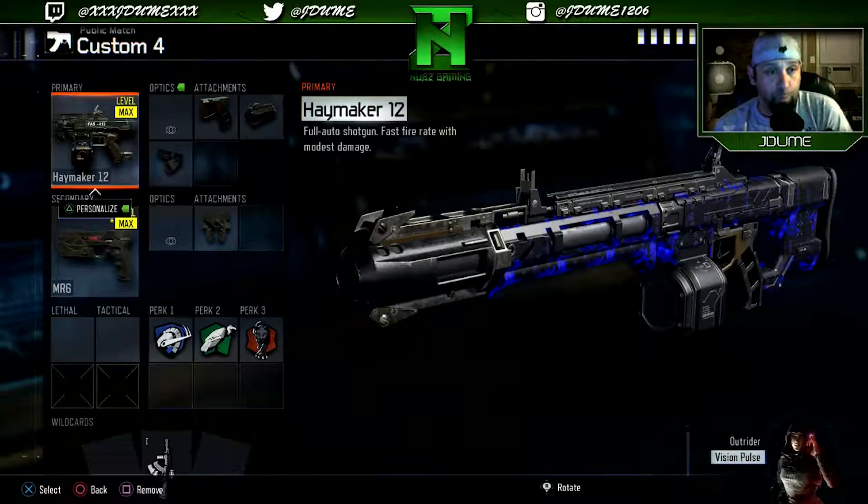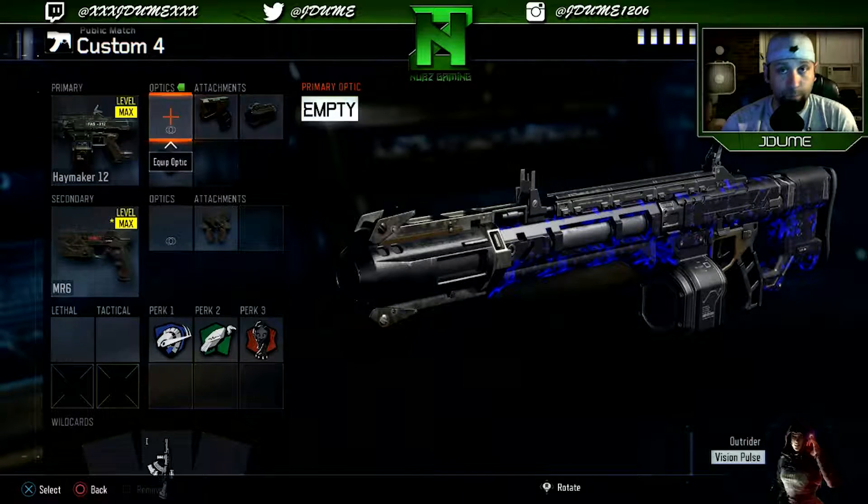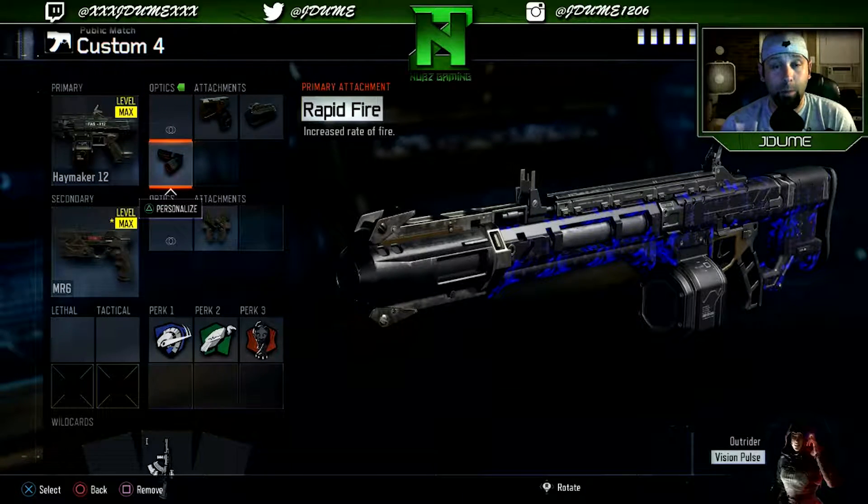Hi guys, my name is Jay Doom and in today's video I have a sick Haymaker gameplay for you on the map Fringe. I got this gameplay the other day and it was just awesome. So without further ado, this is what I was using for my class setup: the Haymaker with Quickdraw, Suppressor, and Rapid Fire. I'm on a Rapid Fire kick lately — I'm not really sure what's going on but I think it does something.